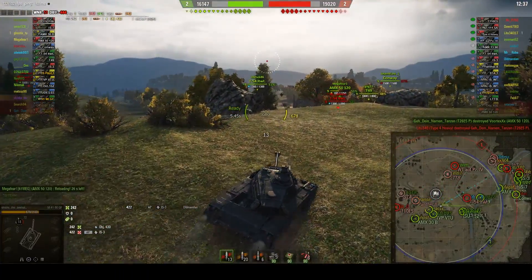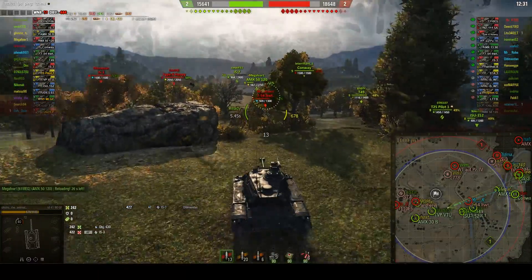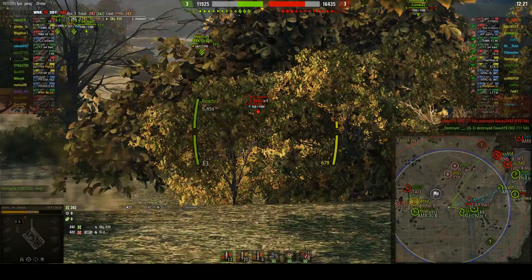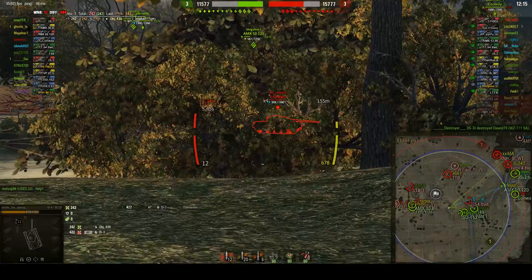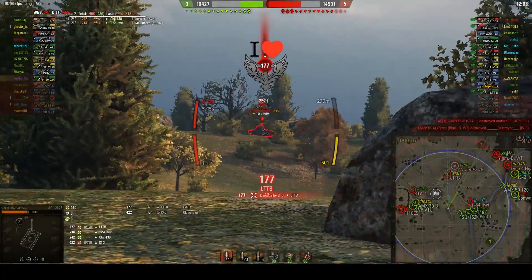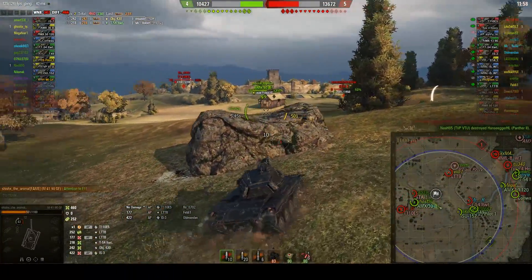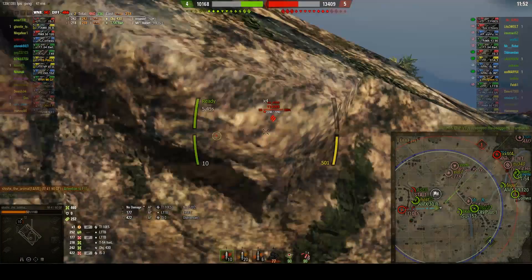I'm not going to focus on the E5 because I can't really pen him even with HEAT, so I'm looking for an opportunity with the T-50 lightweight. I decide to go back and put a few shots in without getting spotted because there are trees and a bush in front of me. I made a bad miss, but I'm not spotted because of the tree. I did get spotted by another tank — that was a fairly bad position, and the E5 is keeping me locked down.